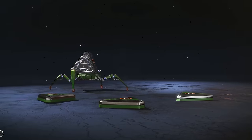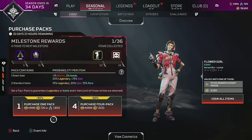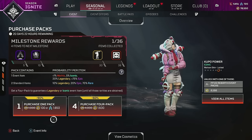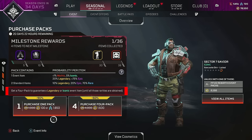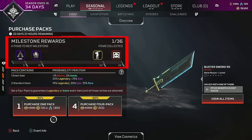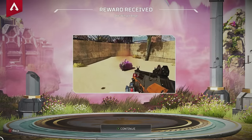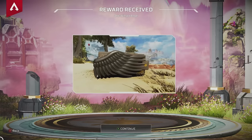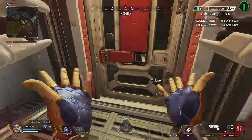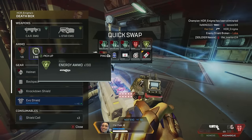You get the first pack for free, so technically you need to buy 35 event packs. You can buy one pack at a time individually or buy four packs together. In the four-pack bundle you don't save any Apex Coins, but you do get a guaranteed legendary or iconic skin from the event. As you open packs, you'll see a milestone tracker, and as you progress through the packs you'll unlock free rewards. The top reward is a mythic death box — the first custom death box in the game — which appears on every enemy you kill.